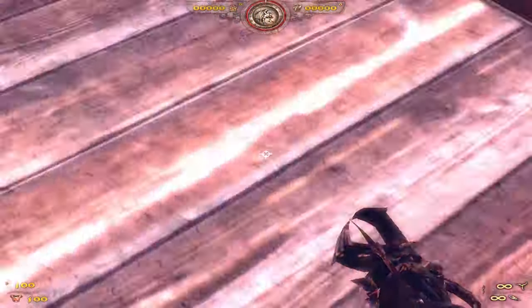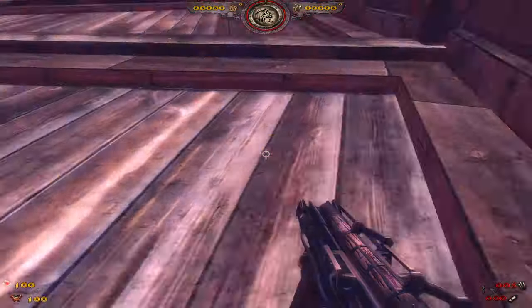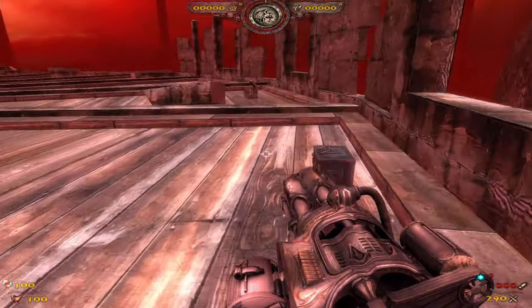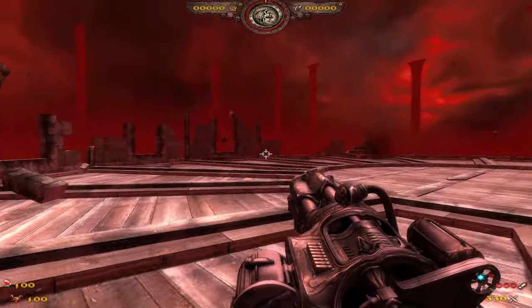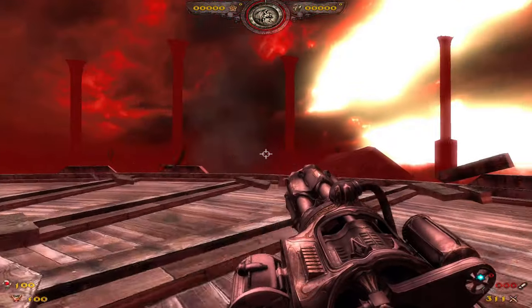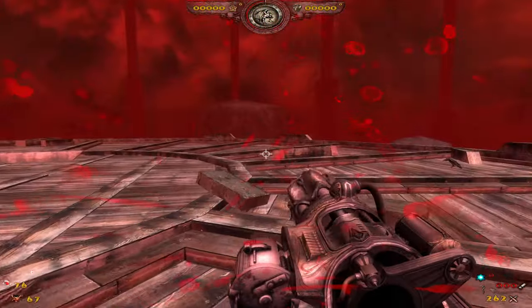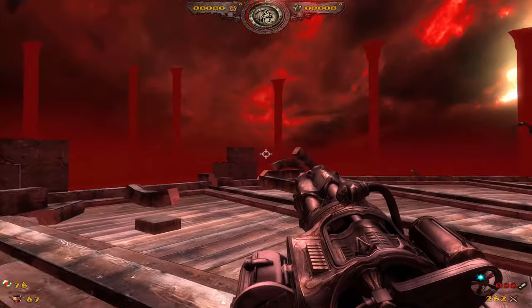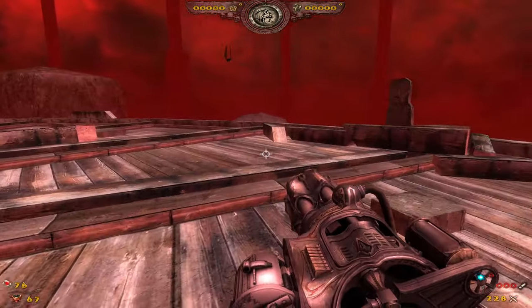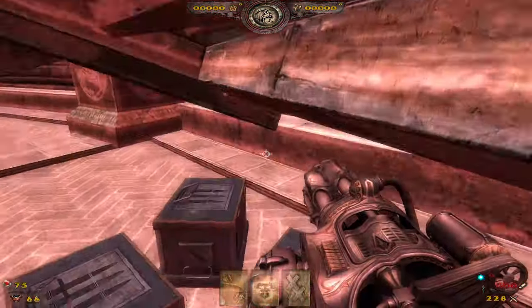Let's get as much of this ammo and stuff as we can. He already flew right past me, but that's alright. Where's he at? This first stage doesn't really take that long. As you can see, he takes quite a bit of damage here, but this is only the first one. We're already good on this. Here he comes.